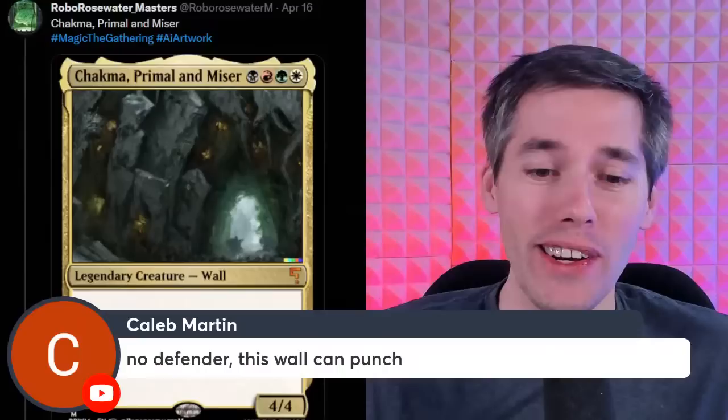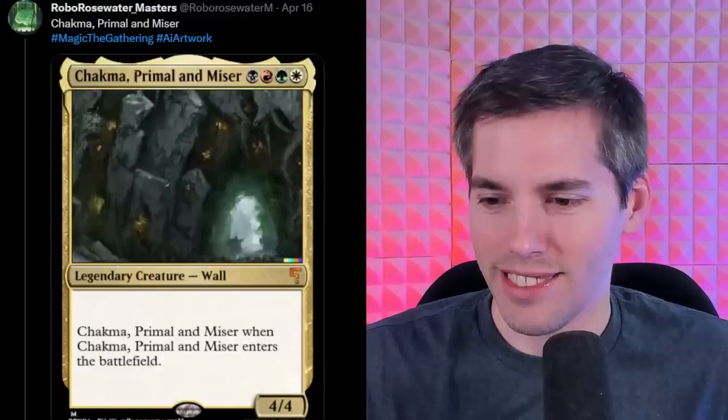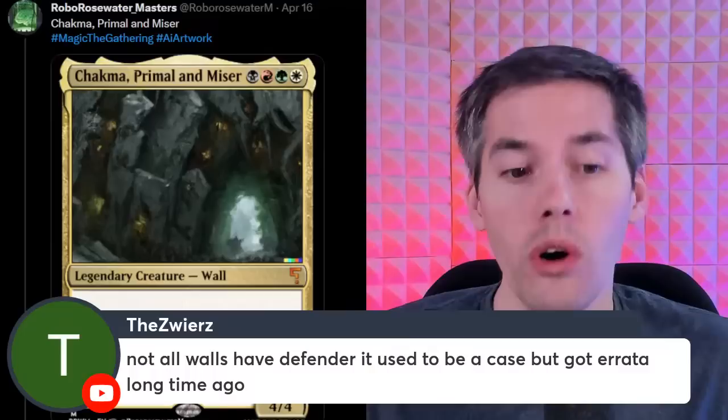No defender — this wall can punch. Being a wall means you always have defender. I could be wrong. They got rid of the wall-means-defender rule because of changelings. Walls can't attack, otherwise changelings couldn't attack. It is a 4/4 for four mana even if the AI has not specified defender. I guess this can be a card — basically a 4/4 for four mana. We'll let it slide.